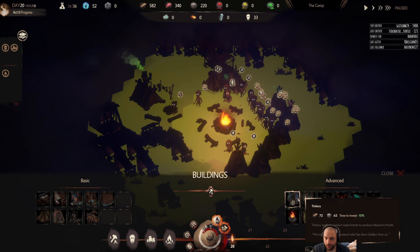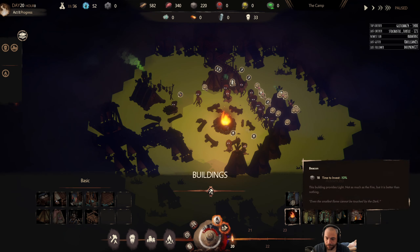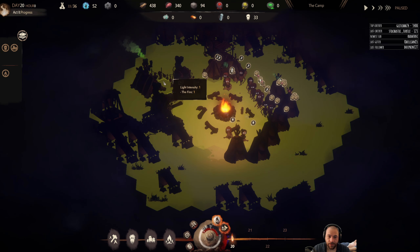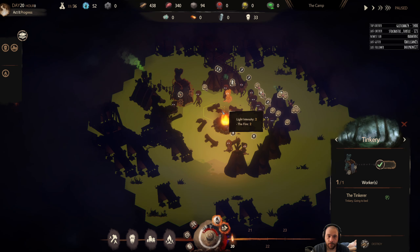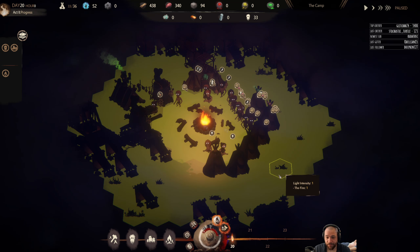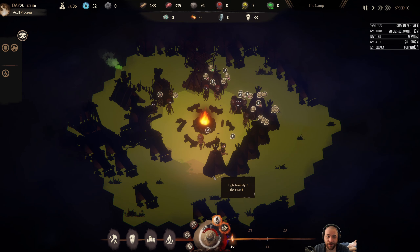Let's go ahead and build the Tinkery now that we have access to it. I'll build one here and here, either side of the Spirit Lodge. And the first person hired into the Tinkery was the Tinkerer — and then the other person is the Hermit. The two uniquely named people just randomly selected for the Tinkery.